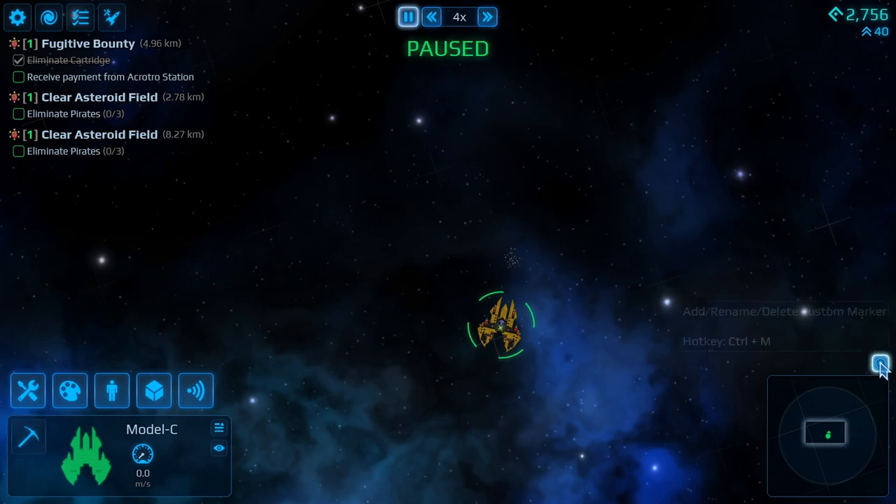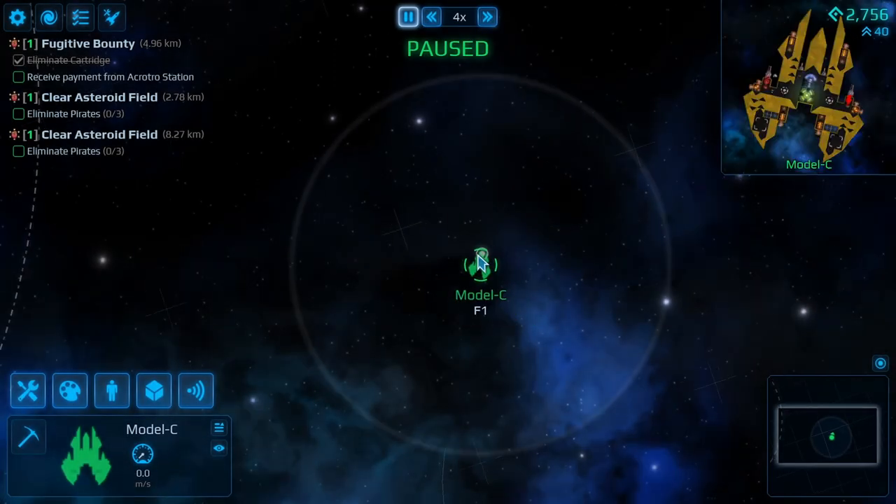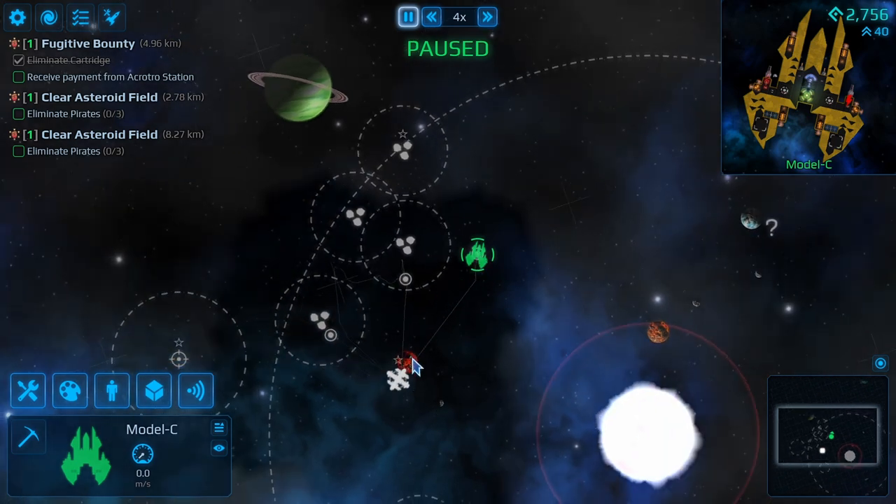We're going to drop a marker here for salvage, because when we come back - if we come back - we can then put a mining laser on here.